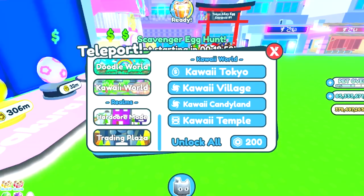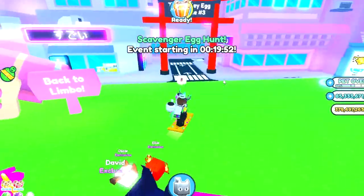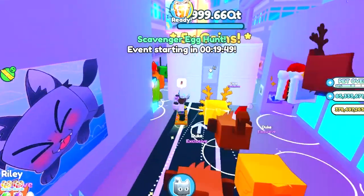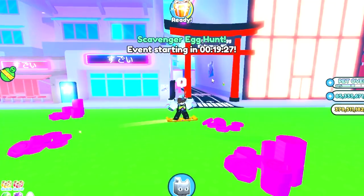First up we have this new ally quest inside of the Kawaii World. You can enter any of these 4 alleyways, and if you break all 3 chests that are in the way, you'll be able to hatch a really cool hidden egg that contains 2 huge pets. Only 1 alleyway has the egg in it though, so you'll have to be careful which one you pick.